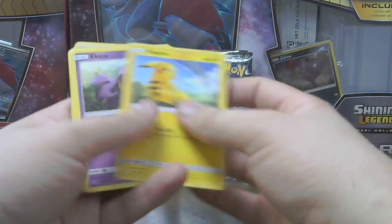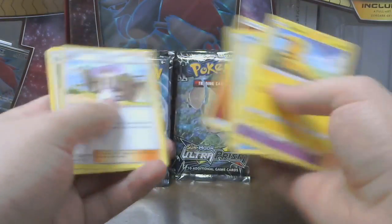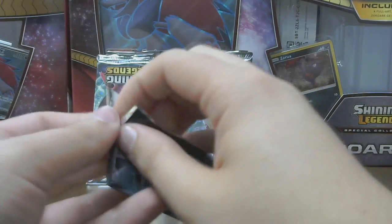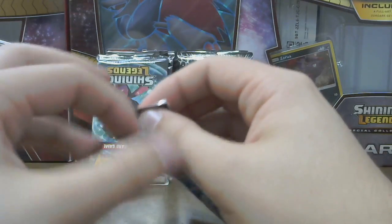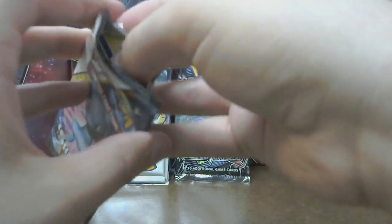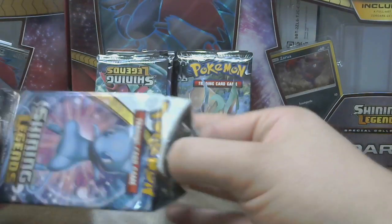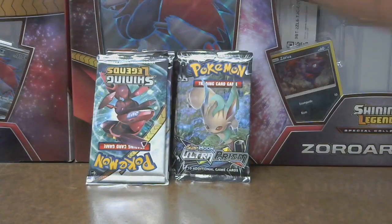Pikachu, Ekans, Zora, Weasel, Plusle, Gullit, Yavetal, Fire, Lily, Sophocles, and Carnivine. On to the next one. I mean, we pulled the GX, so that one's pretty good. And I pulled the Zoroark GX out of a GX box earlier off-camera — that was fun.